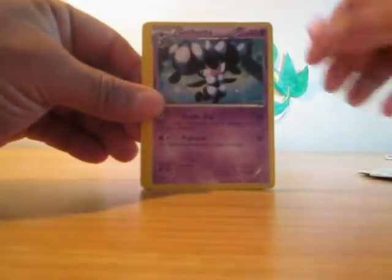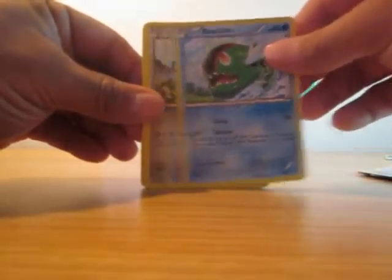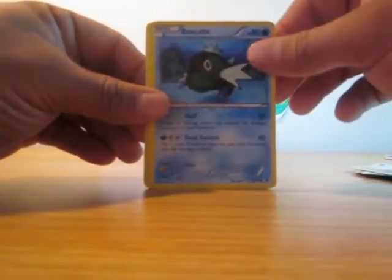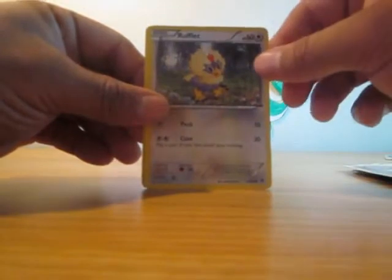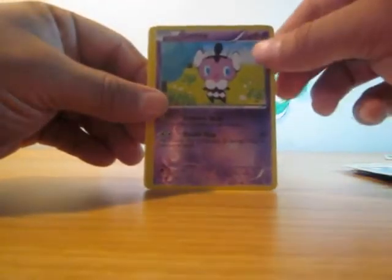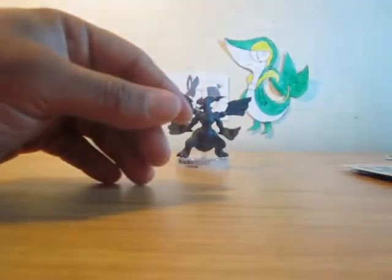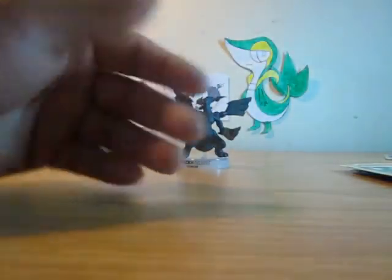Lilligant, Gattarita, Basculin, Clink, Cubchoo, Basculin, Panseer, Broughlet. Our reverse is a Gattita. Nothing good in those two packs.